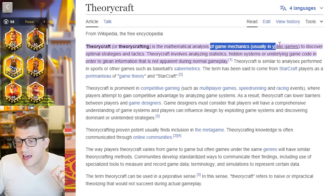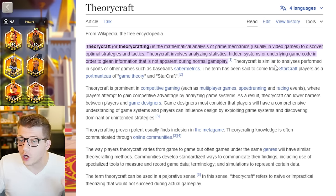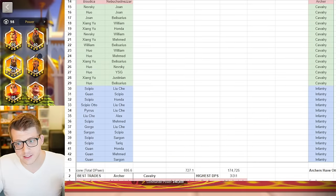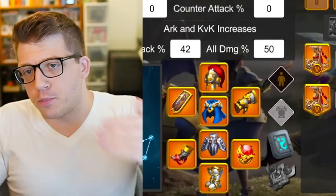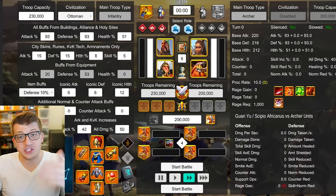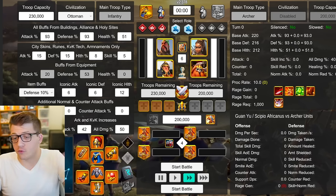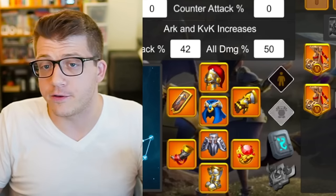Theory crafting is the mathematical analysis of game mechanics, usually in video games, to discover optimal strategies and tactics. It involves analyzing statistics, hidden systems, or underlying game code to glean information that is not apparent during normal gameplay. I've been theory crafting damage per second data and sev wound trade data using the rock battle simulator, which I'll link in the description. It's a theory crafter's dream — it extracts game mechanics into a vacuum test chamber where you can run things at faster speeds and test perfectly ideal conditions.